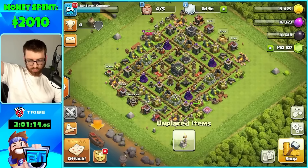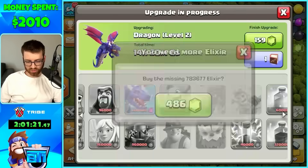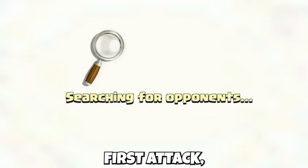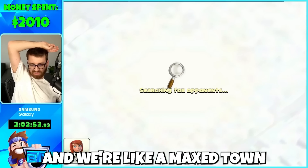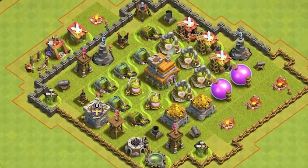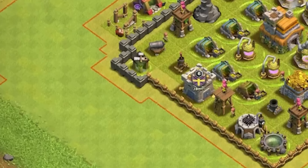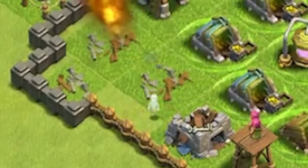First order of business: max out the only troop you'll ever need — the dragons. Look at the majestic beasts! Now it was time to do our first attack, but matchmaking was taking forever since we had zero trophies and we're like a max Town Hall 9. We found a Town Hall 8 and tried to beat it with only one dragon. Someone else is a dirty gemmer — will my dragon destroy this guy?